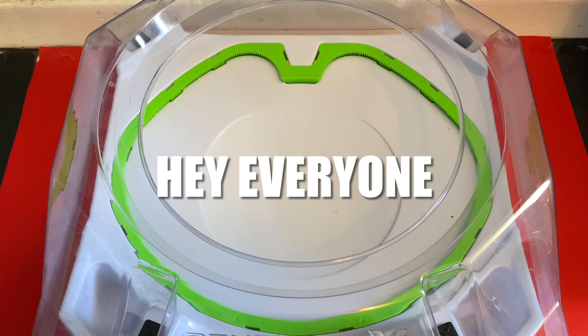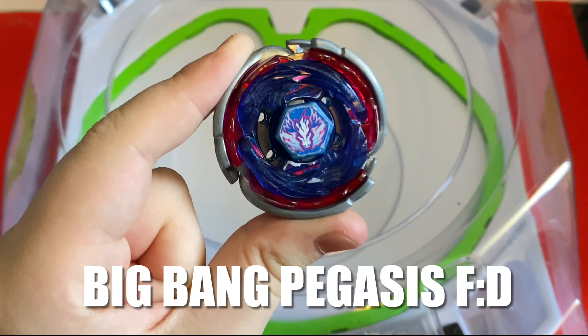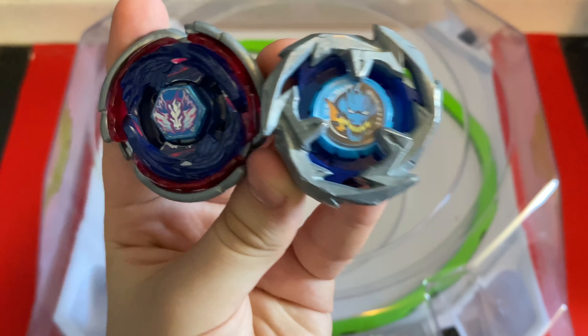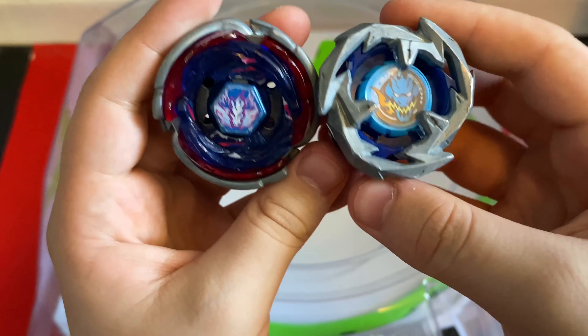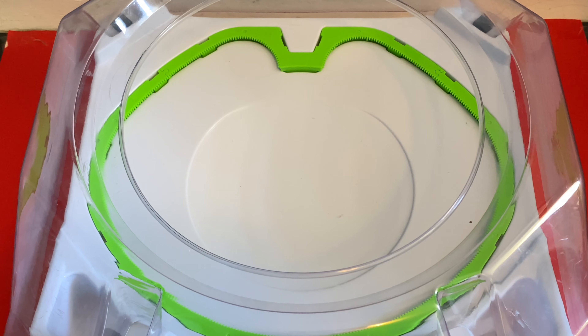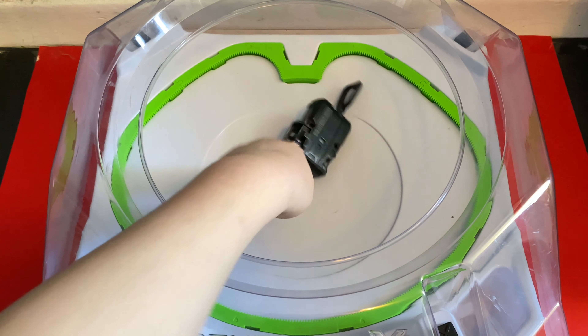Hey everyone, EB here back with another video. Today I'm going to be battling Big Bang Pegasus Final Drive against Drawn Sword 360 Flat. I thought this battle would be fun because they're both three-sided and both blue. We're doing this in the Beyblade X stadium in a first-to-10-point matchup. For Drawn Sword, we'll be using the standard Beyblade X-D record launcher.